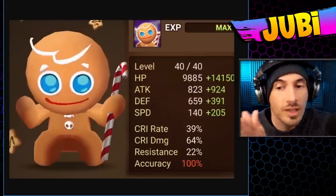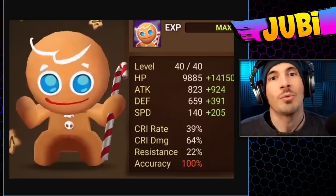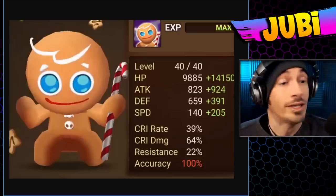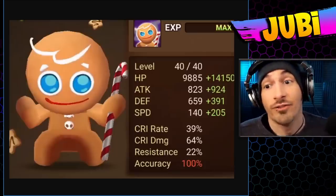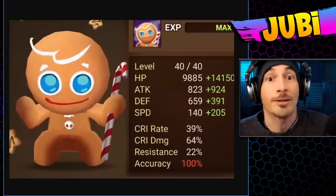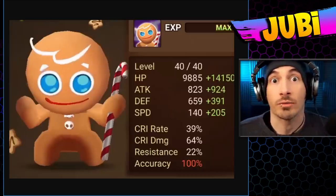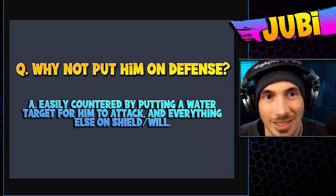It's not the entire match that he gets 140 speed, it's just when he's full HP, which makes him faster than Triton, Kabila, Ashir — basically everything, aside from Leo. So on arena offense, he's going to outspeed basically everything aside from Leo.